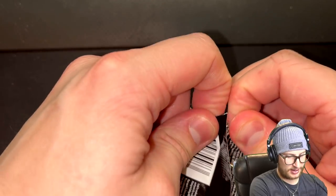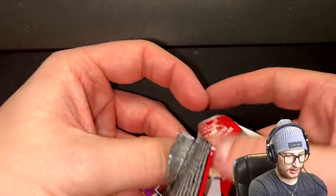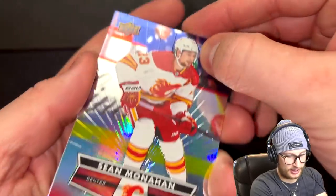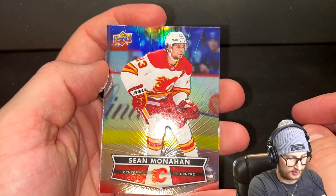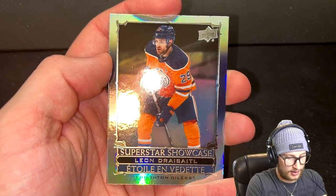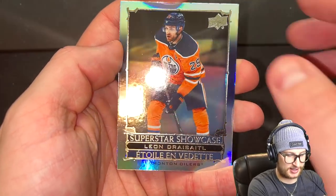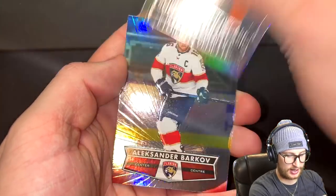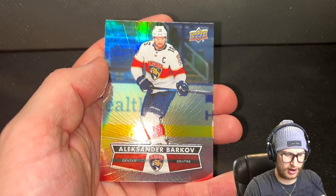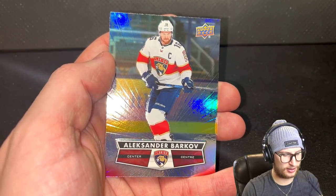I'm going to go with the back of the pack this time, and I'll flip it over as I'm opening so we see that card last. First up we get Sean Monaghan — that's a decent card. Next is Superstar Showcase Leon Dreisaitl — should've gone with the middle. Unless this last one's a goalie... and it is not. It's Barkov, also a great player. That's a great pack all around.